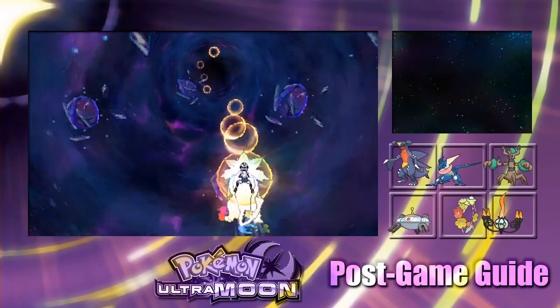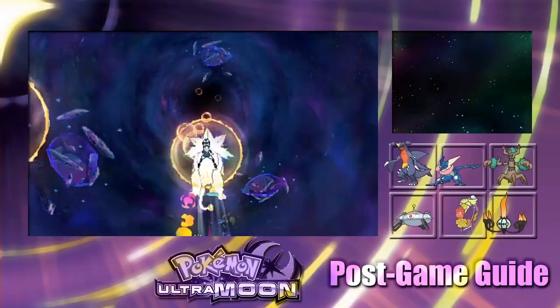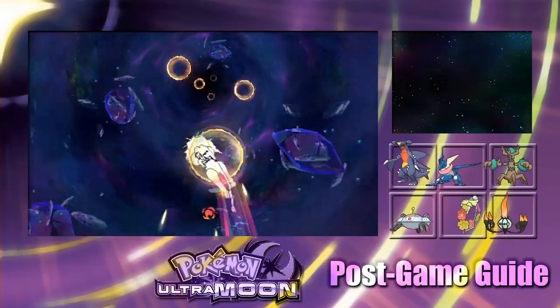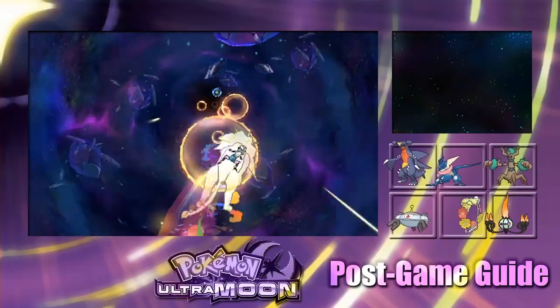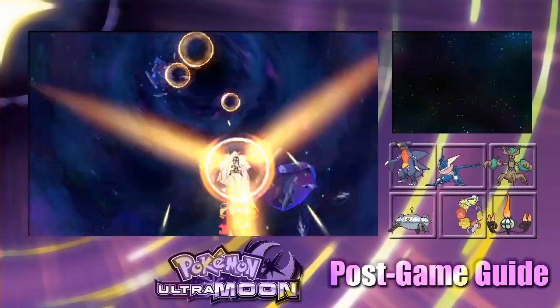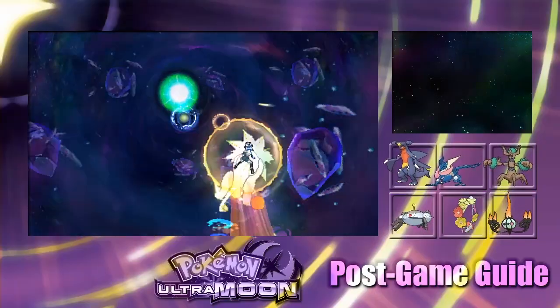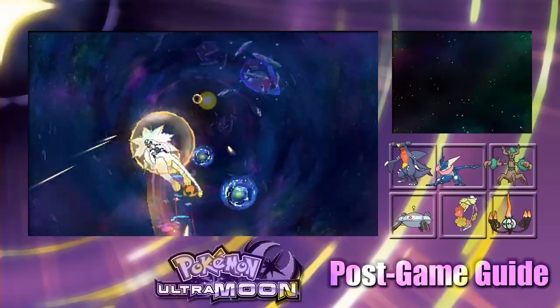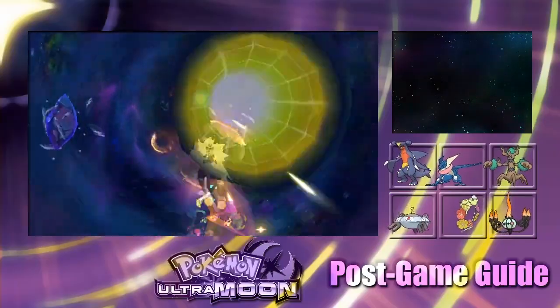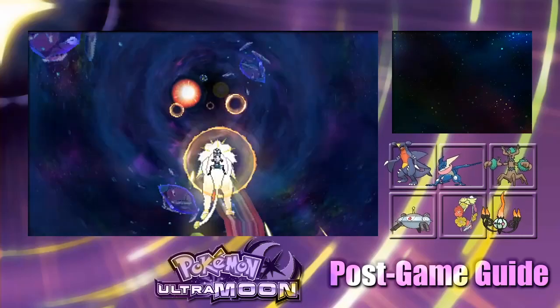We'll quickly go over the standard Pokémon you'll find in red wormholes. Shiny variants are found differently — the dice rolls every time you go into a wormhole, so you have to travel to wormholes and you can't soft reset for shinies. However, legendaries you can soft reset as often as you like, because you only get the encounter once.